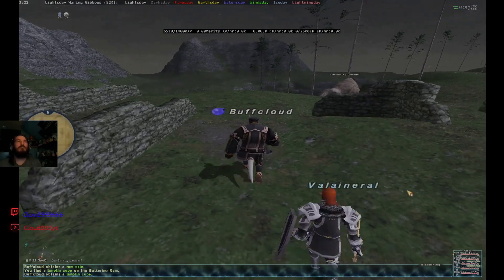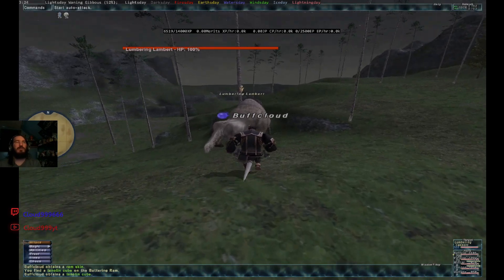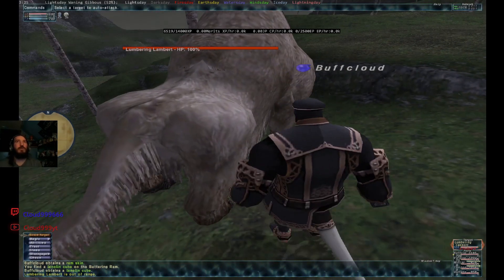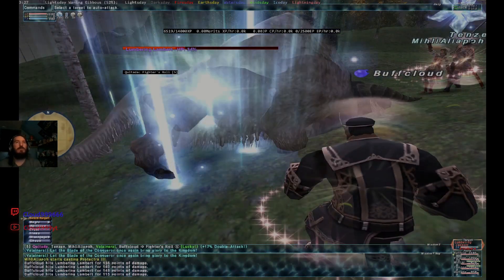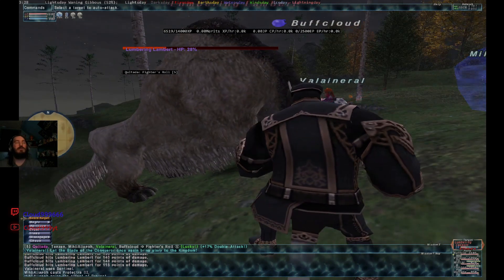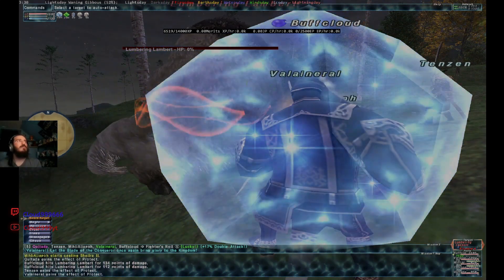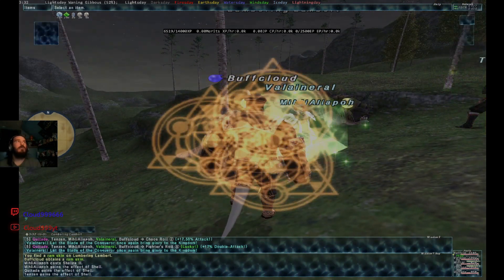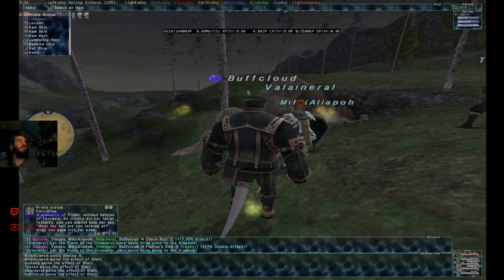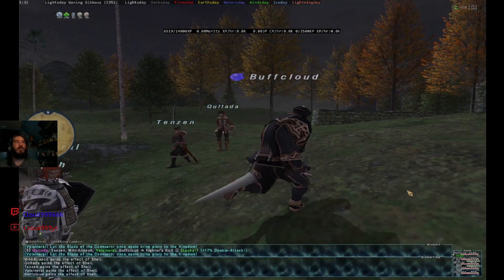After about 30 to 40 minutes, we killed the spawns two or three times. We ended up getting the weaker version, Lumbering Lambert, who's around level 15, and the stronger one is level 51 to 54. It's 100% chance to drop the horn, so now we can turn in the lumbering horn and the rampaging horn to get the purple belt.